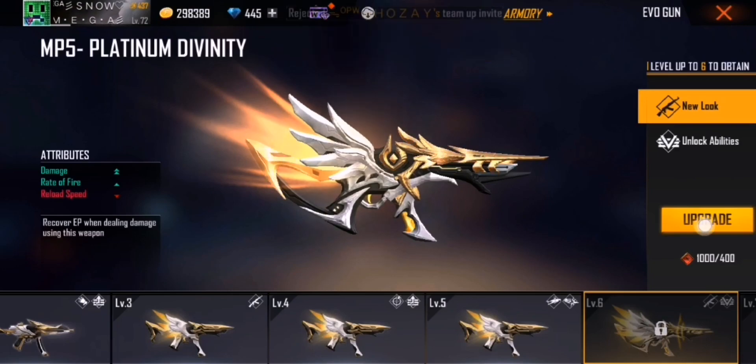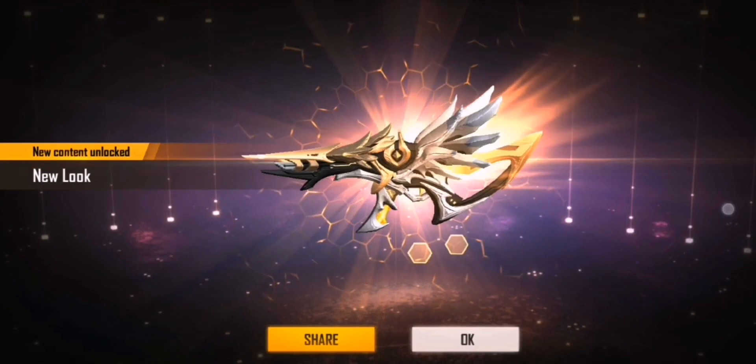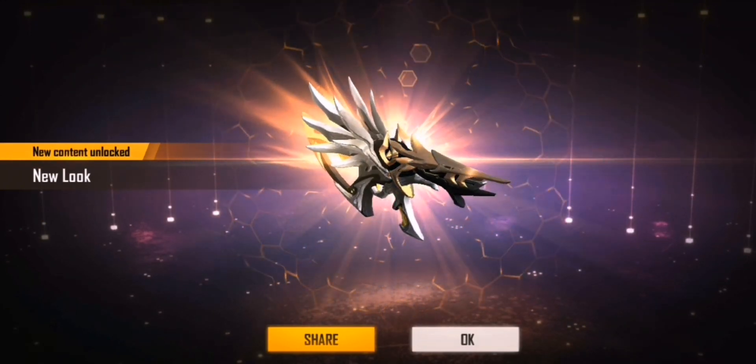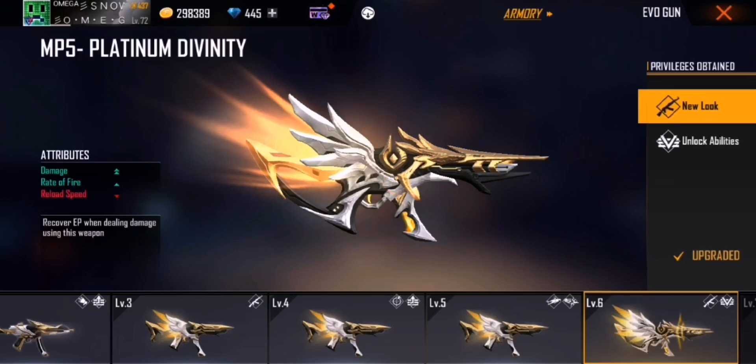Level 6 is so pretty. Level 6 has double damage with the range now. Another perk of the gun is that it recovers EP while doing damage whilst using the weapon — that's absolutely awesome.